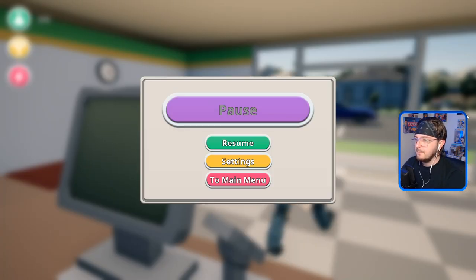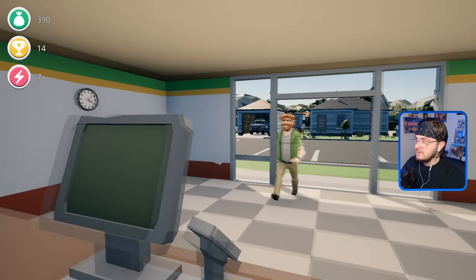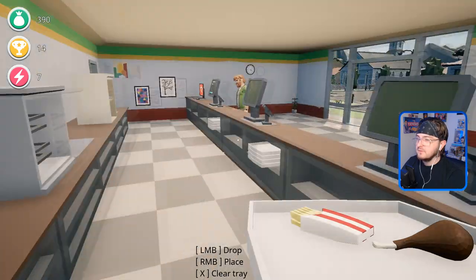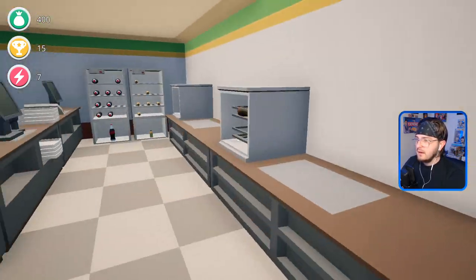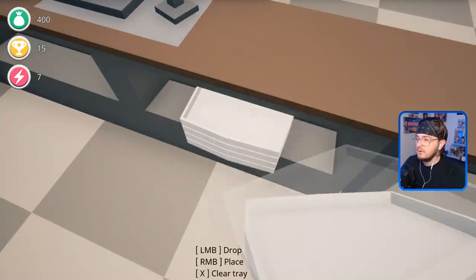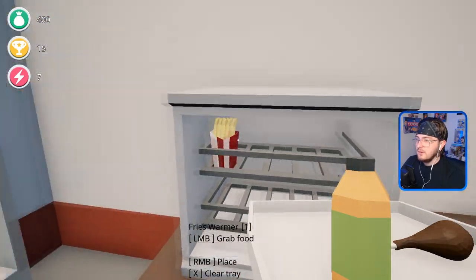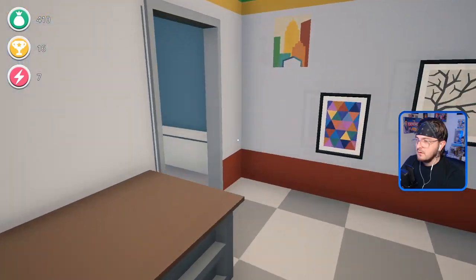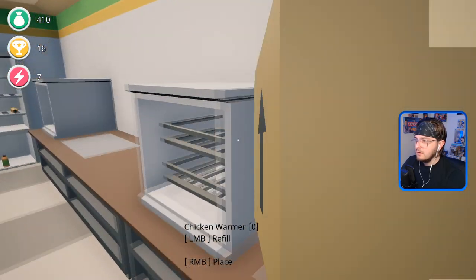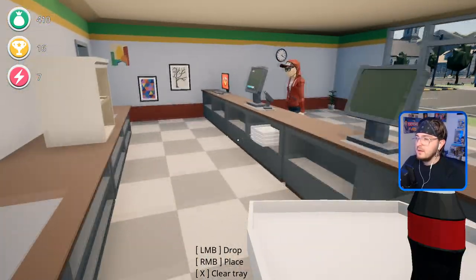Let's see — go, go, go. Settings. Sound effects — turn that down. Turn the music down too, my lord. Is this better? It's so loud. Okay, fries and fried chicken. Now there's going to be a time where I need to go into the back room and get more stuff. We have no more chicken — we need more fries and chicken. So I went to the back here. Just grab and go — refill. That seems all right.